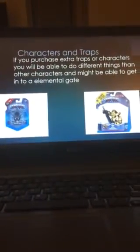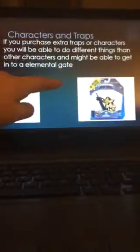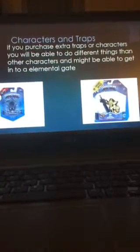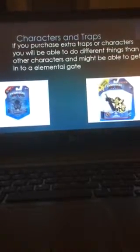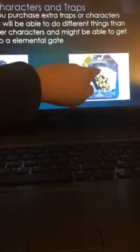Characters and traps: This is a trap — an undead — and this is a Nitro Kip King. If you purchase extra traps or characters, you will be able to do different things than other characters, and might be able to get into an elemental gate, which is basically a thing where you need a Skylander with a traptanium weapon — that is traptanium, you can see it looks different.